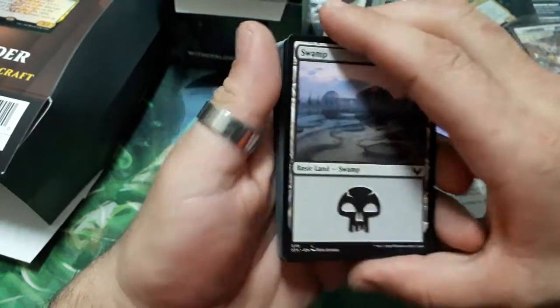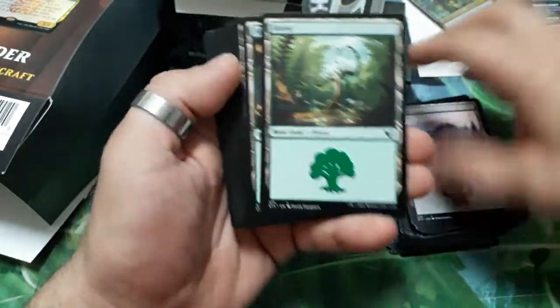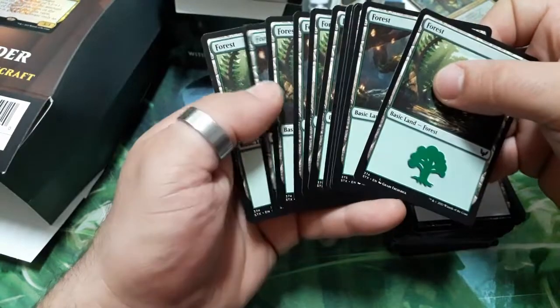And now we have the basic lands: some swamps and of course some forests.